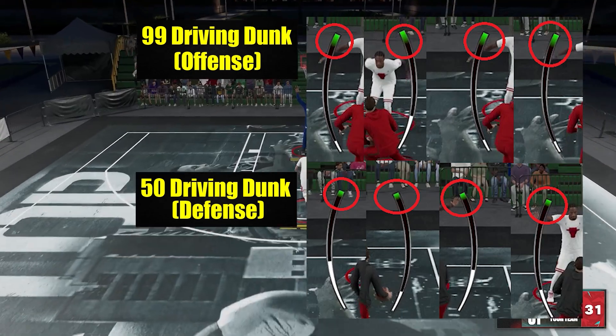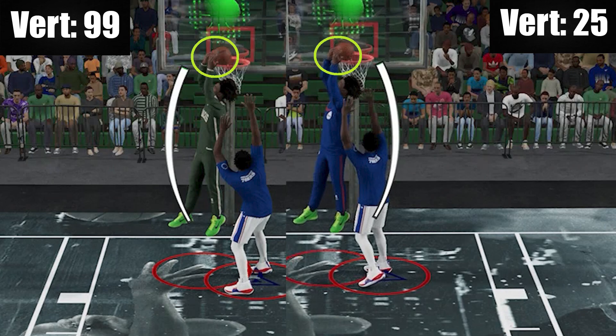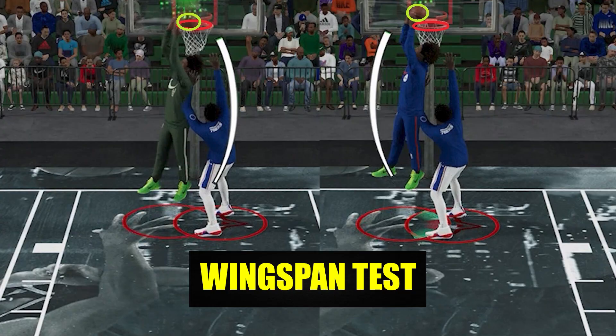Now for the next one, in terms of dunk speed, there's no difference as well. Back on my wingspan test, there was an obvious difference, so if vert really affects dunk speed, then it should be visible as well.